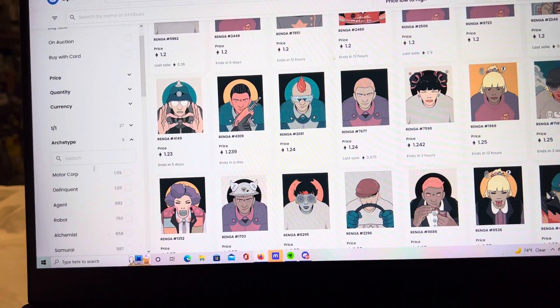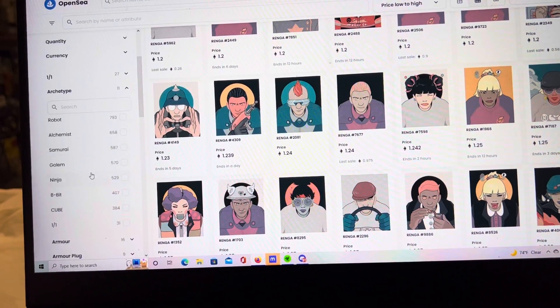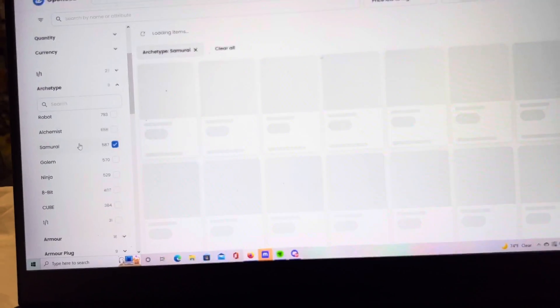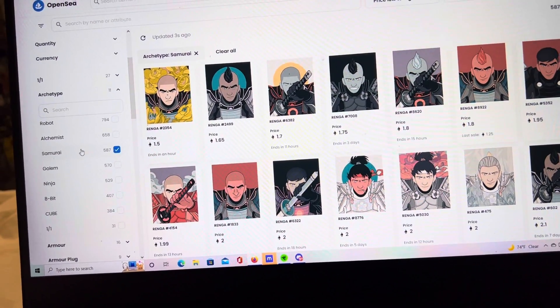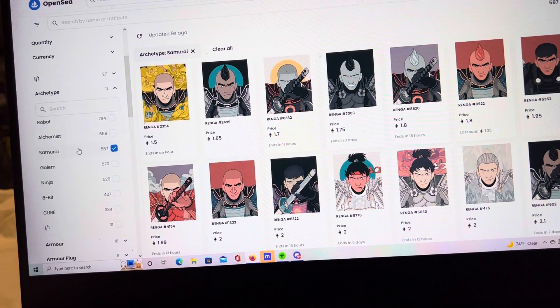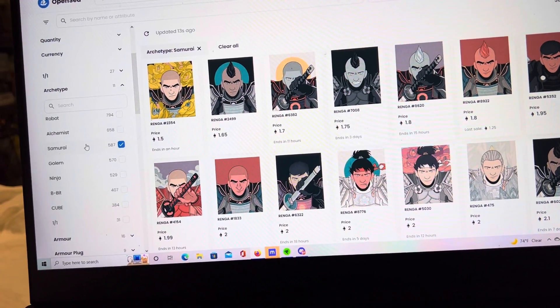Next, there are 11 different archetypes, and these archetypes kind of determine the overall aesthetic of your NFT. The first one I ever opened up was a Samurai, and I was actually very happy with that. I don't actually have any of the ones that originally minted — I did sell them all. These prices have been fluctuating from like 0.3 to 0.7 Ethereum for weeks now, and today it really just skyrocketed from there. So here's the Samurais.